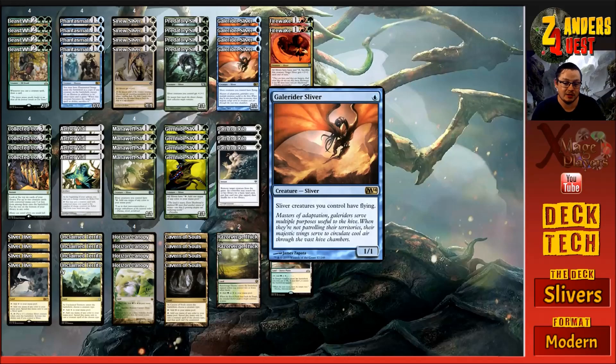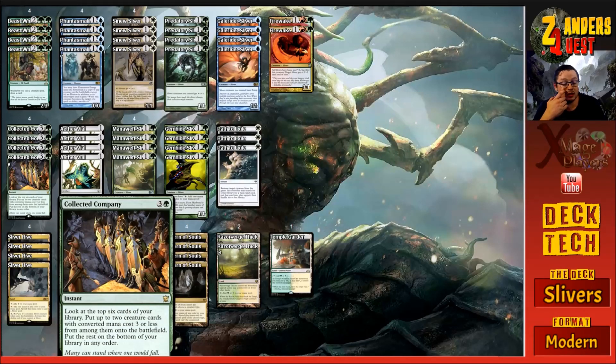More often than not they're swinging in as four-fours, five-fives, maybe even bigger. This deck very quickly gets out of control. One of the key pieces that helps with that is four copies of Collected Company. It costs four mana - three and a green - at instant speed: look at the top six cards of your library, put up to two creature cards with converted mana cost three or less from among them onto the battlefield, and put the rest on the bottom of your library. I've very deliberately gone for low-curve Slivers so we can hit as many things as possible with Collected Company. None of the Slivers in the main deck or sideboard cost more than three, so we're always going to hit them.